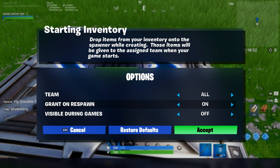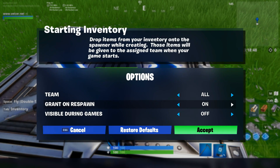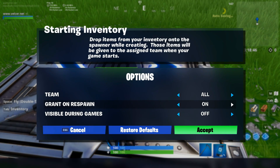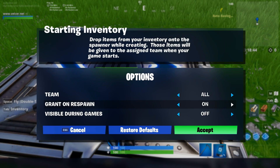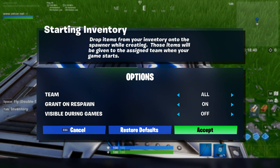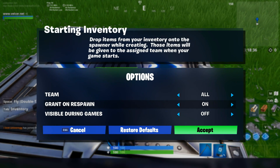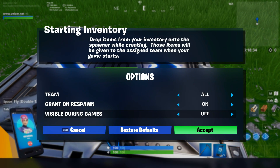Moving on, we have grant on respawn. This will essentially make it so if a player dies, they will get these items once they respawn, as many times as they respawn during a game. Usually you will want this off, unless your players do not spawn with items. It's entirely up to you how you use this, but that's what that's for.